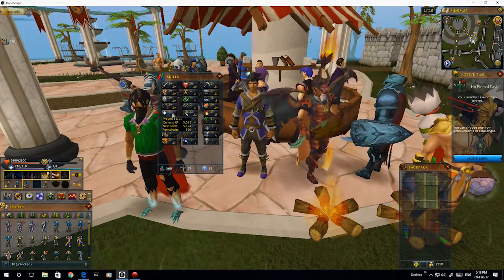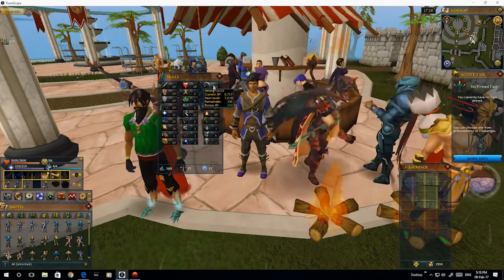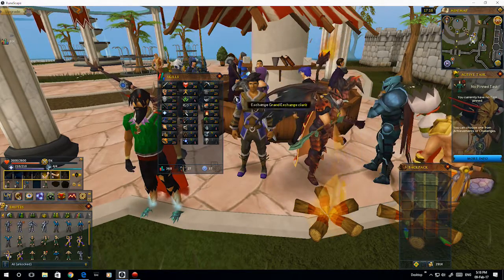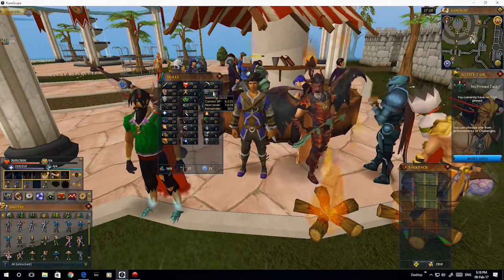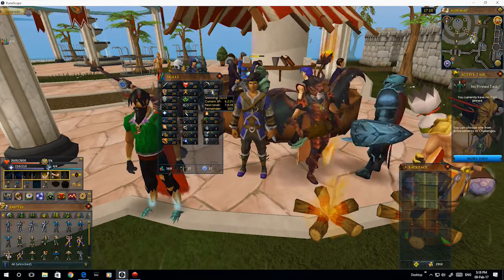I got my prayer up to 21 at the Nexus in Lumbridge. I got my mining to 23 by mining tin and copper originally, and then once I hit level 15, I mined iron. Using the tin and copper — not so much iron actually — I used the tin and copper to smelt bronze and then smelt the bronze into swords and stuff to get my smithing to 23.